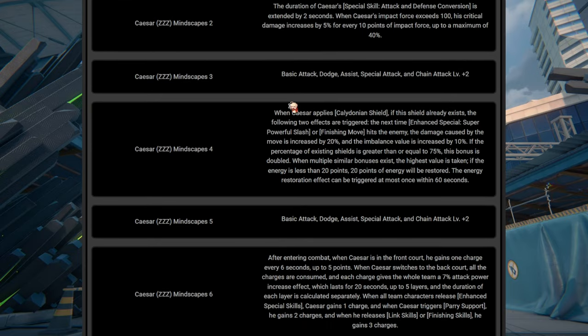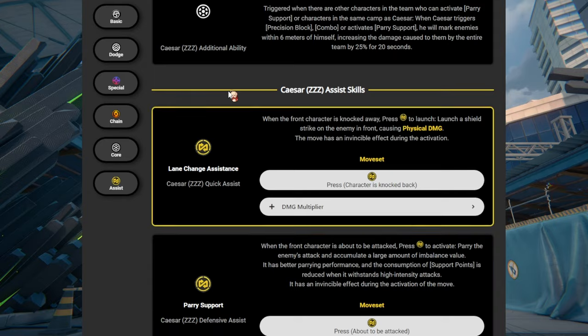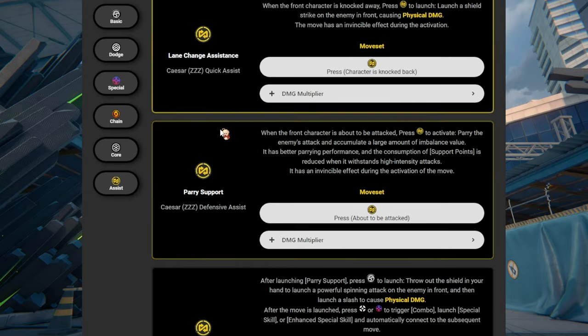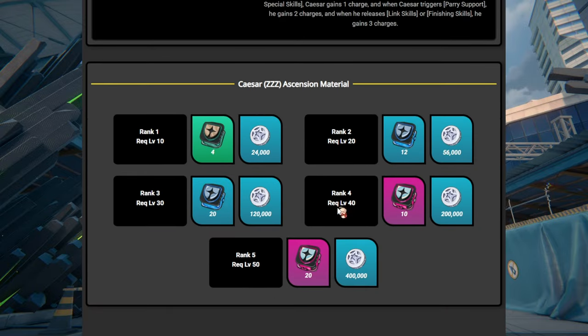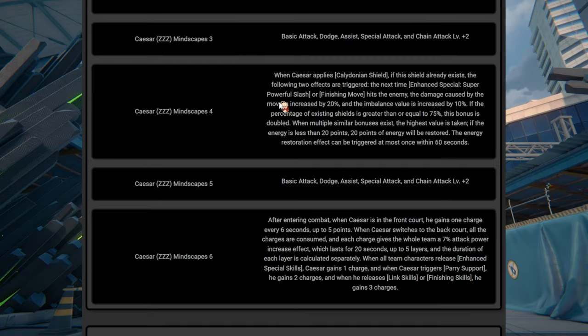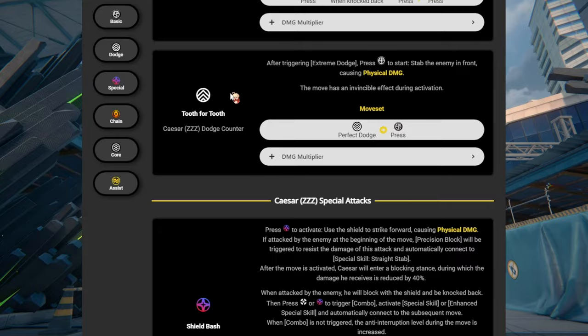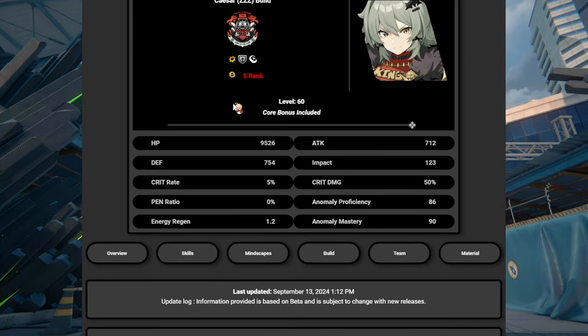There are her mindscapes, but since we're free-to-play here, we don't talk about mindscapes. If you do want to prepare for Caesar, she just has the typical level-up materials. That is Caesar — her main gimmick is really just to provide shields and then give buffs to her party members.